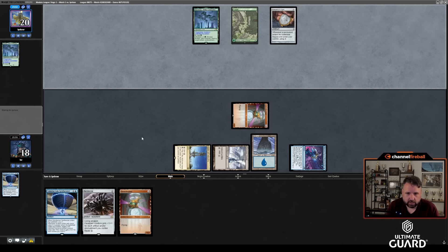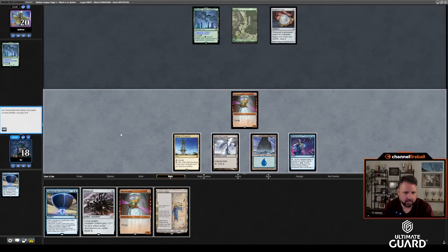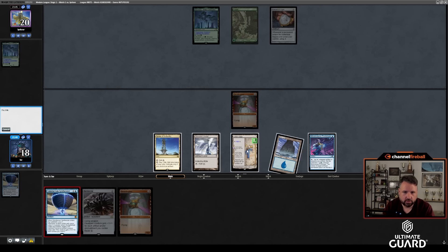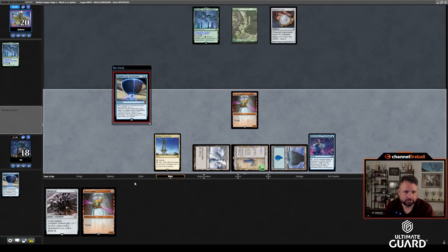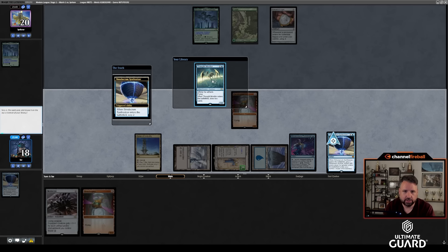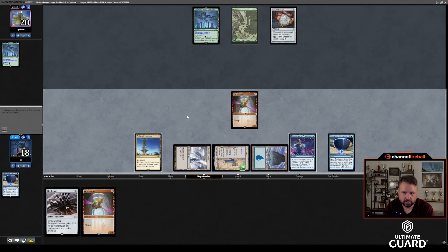No plays again. Urza's Saga, Simulacrum Synthesizer. I definitely want Thought Monitor — I don't want Tangle Pool Bridge. Pass the turn. They didn't do anything. I'm hoping they don't draw a Bounce Land. If I can get one more turn of no Bounce Land, I feel like I can get there.